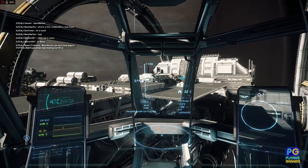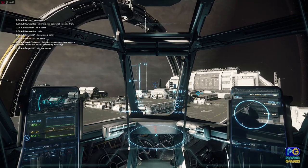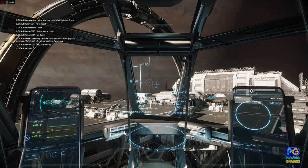It also shoots out the beam from the landing pad to highlight which landing pad has been assigned to you. Now if we fly over the top of that beam,